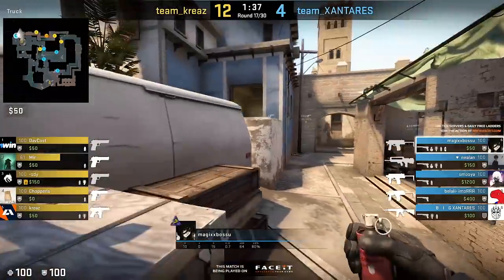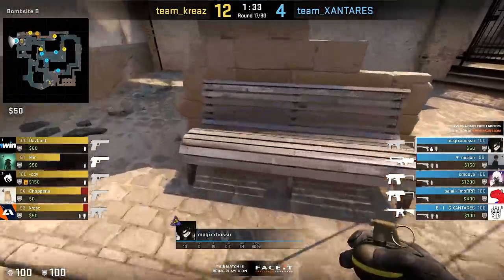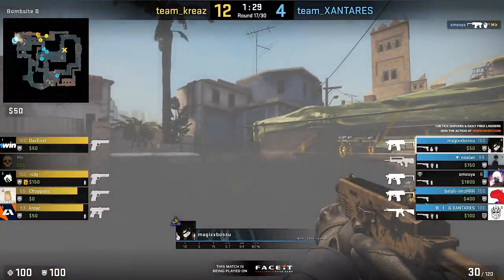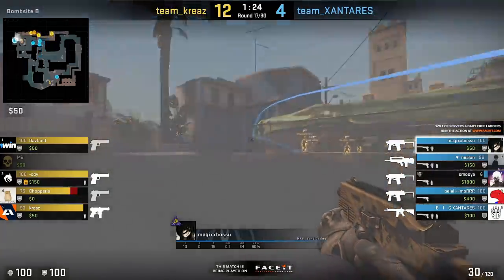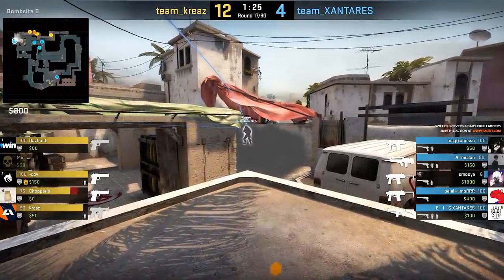Continuing with an FBL game in Magic's eyes — a very simple one-way smoke on Mirage. Right click it loosely in front of bench, and if you climb the half wall yourself, you should have visual advantage against your enemy. This round sadly no real action in B, but maybe in your next Mirage game this is exactly what you need to surprise your opponent.